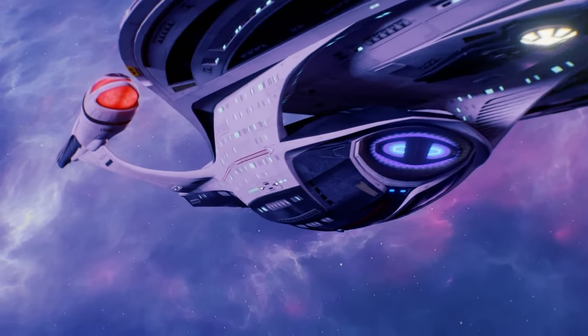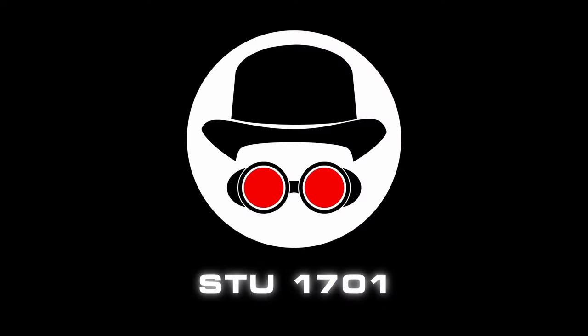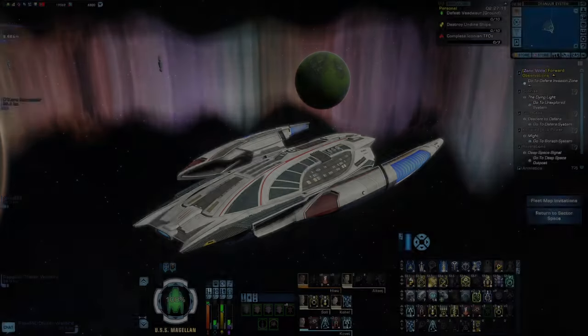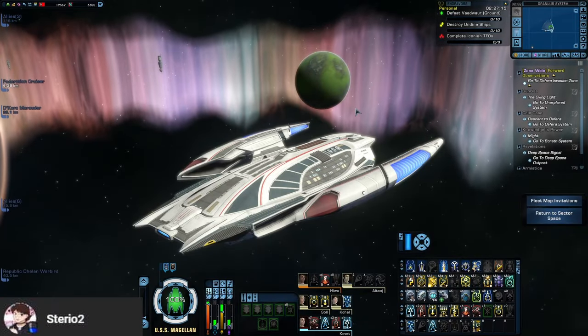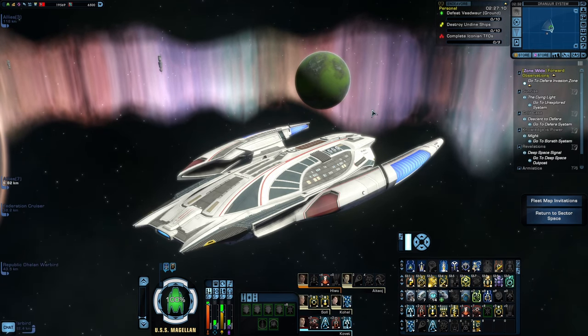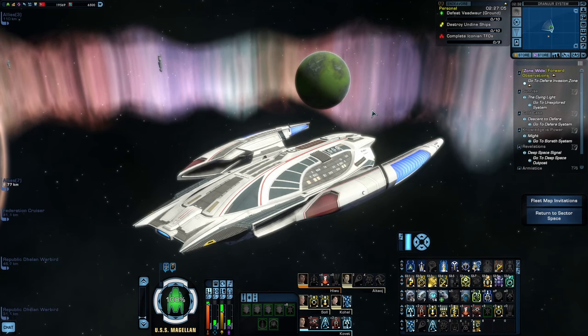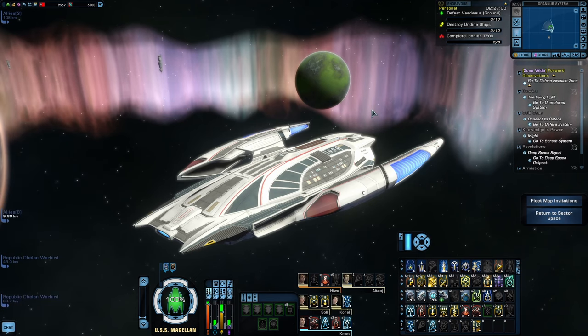Haste is a pretty important skill, especially for energy weapon builds, and when you're putting one together you generally want to mix in a good amount of haste buffs. But what does it look like when you build entirely for haste? The idea for this build was given to me by one of the members of the channel. The whole point of the build is to pack as much haste onto it as you possibly can. Haste is a very powerful stat for energy weapons, so obviously this is going to be a pretty good build — we're going to find out. But first I'm going to go over the build and show you what's on here.